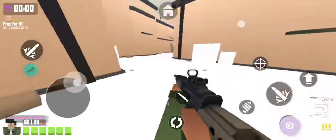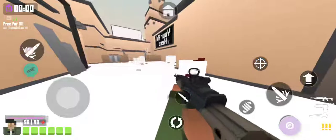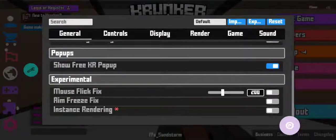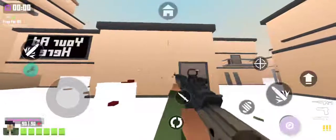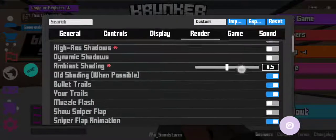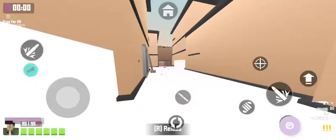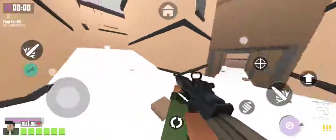This is a tutorial on the controls for mobile. Basically you can move over here. This over here is how you fire. You can fire over here — if you press this button.